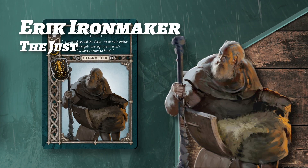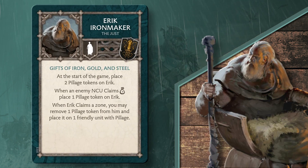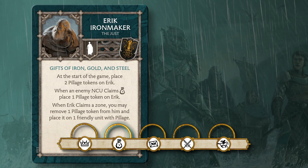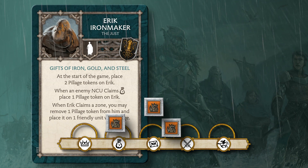Finally, Eric Ironmaker, the Just, enhances your force's ability to gain pillage tokens while simultaneously discouraging your opponent from taking the Wealth Zone on the Tactics Board, a key zone for several Greyjoy Tactics cards. The more your opponent tries to use wealth to defeat your forces, the more pillage there is for the Greyjoys to take.